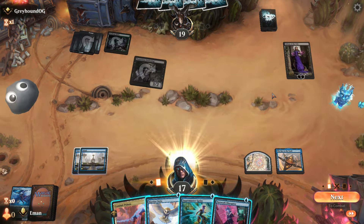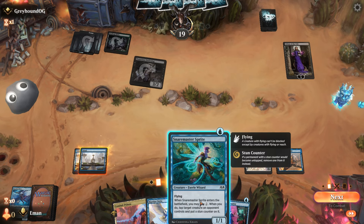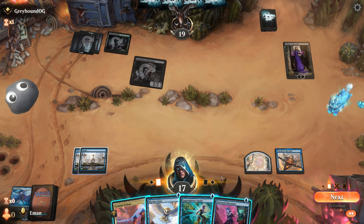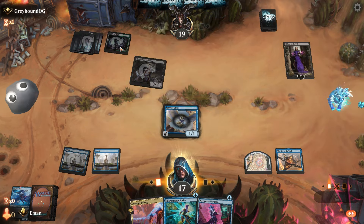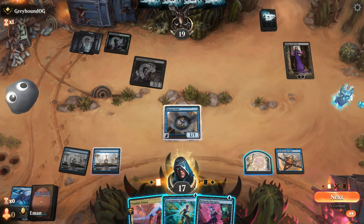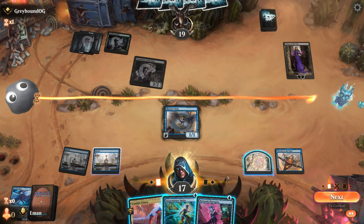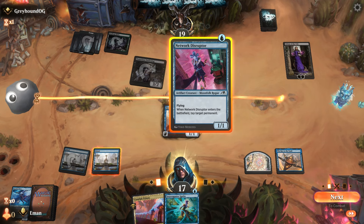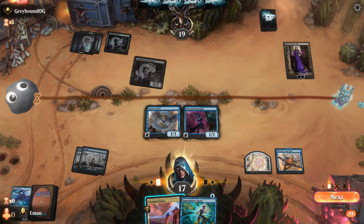Another flyer. I think we'll put two of them back and leave one to discard to Liliana, and leave the land in hand. Because if we leave the land in hand, that will give us the surveil next turn. Of course, if we draw another land we could use the map. If we don't, it's not quite as good. So we'll just leave it in hand for now and say go.